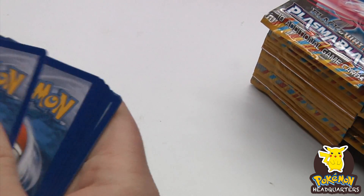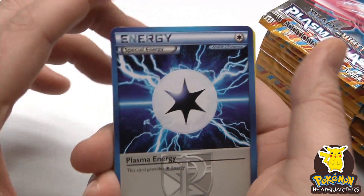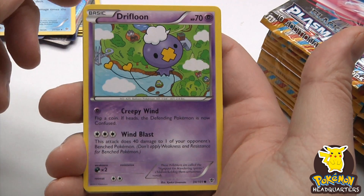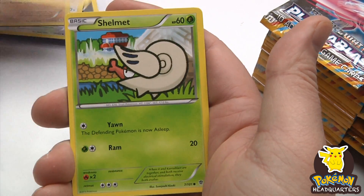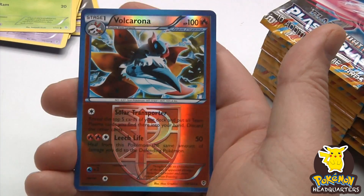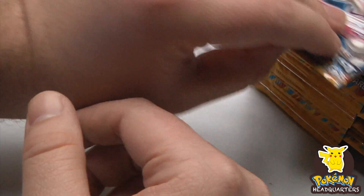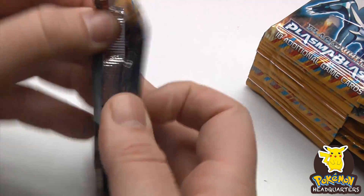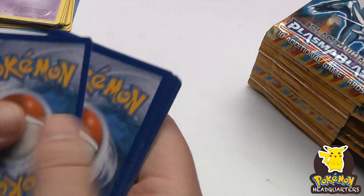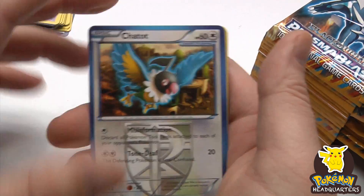We're working through Plasma Blast and Plasma Freeze — we already did several boxes of Legendary Treasures. Volcarona, very good-looking reverse holo — very good-looking — and two rare packs in a row. Very cool! I can't wait to do some deck building. I'm definitely partial to Fire type Pokémon, that's for sure.